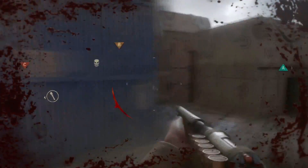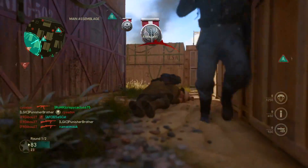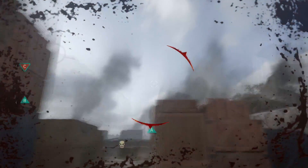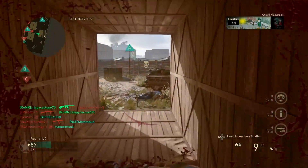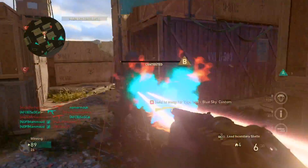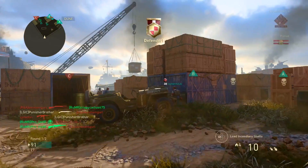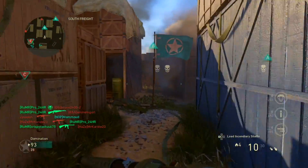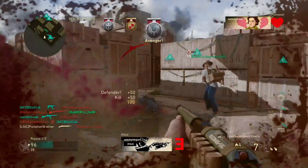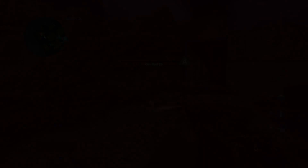Moving on to class setups: first up is shotgun. I would only recommend using the Combat Shotgun — it's very overpowered and definitely the best shotgun in my opinion. The way to play it is to run through the centre of the map, try and play the centre as much as possible, going into each spawn you can find and just demolishing them. I got it gold within like three or four games. I definitely recommend the Combat Shotgun with the Airborne Division, just running fast-paced, rushing people and killing them instantly.